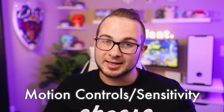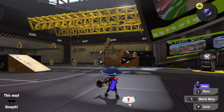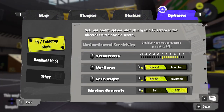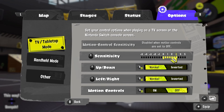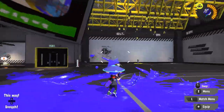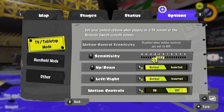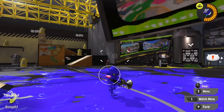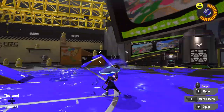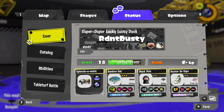While we're on the topic of testing stuff out, be sure to try motion controls and adjust your sensitivity. If you feel your sensitivity is too slow or too fast while playing, go to your menu with X, scroll to options, and change it to whatever fits your play style. You can also toggle motion controls on or off. The game pushes motion controls, but honestly I don't like using them — some people swear they're the only way to play, but I prefer without them. It's all preference, so try it out and see which you like better.